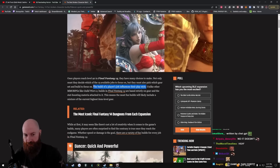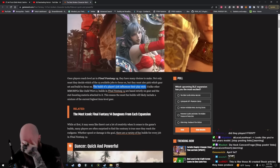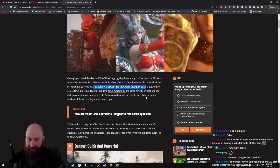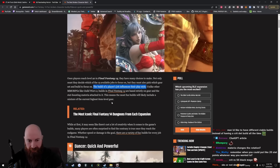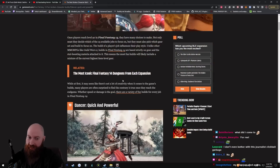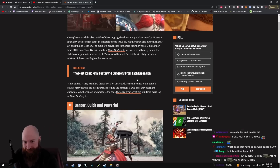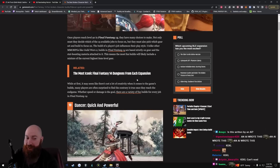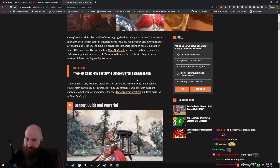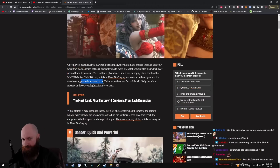Unlike other MMOs like Guild Wars 2, builds in 14 are based strictly on gear and the stat-boosting materia attached to it. I think what this person is trying to say is that unlike Guild Wars 2, this game doesn't have talent points or a trait tree. This means the most fun builds will likely include a mixture of the current highest item level gear. Many players are often surprised to find the contrary is true once they reach the end game.